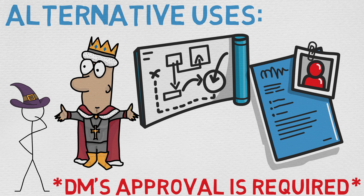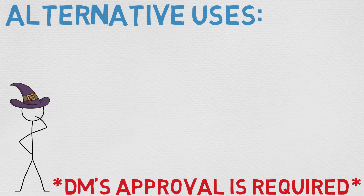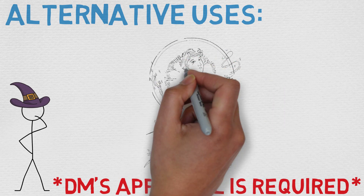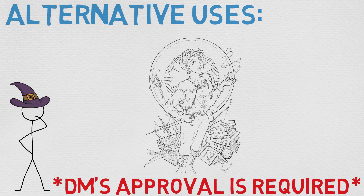That is why Zone of Truth is one of my all-time favorite roleplaying spells. If you can come up with any alternative uses, ideas, stories, thoughts, questions, comments, or concerns, please put them in the comment section below — I really do appreciate it. Also, if you like that cool hand-drawn rendering and want your own hand-drawn DnD character, please check out the guild linked here. That being said, I hope you have a wonderful day, and as always — happy spellcasting, everyone!